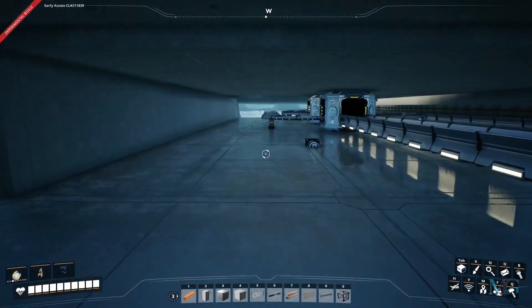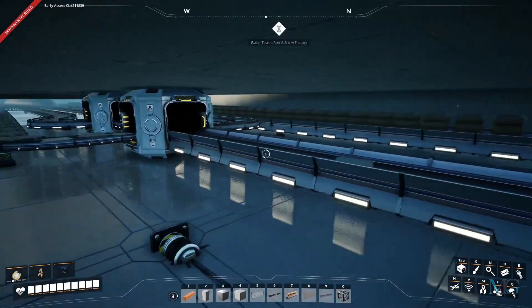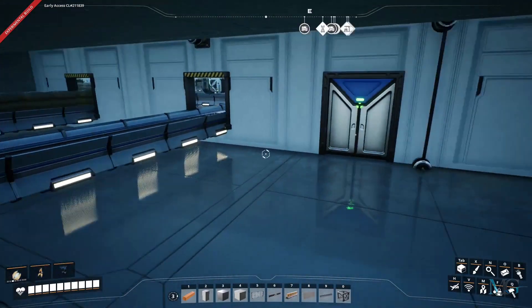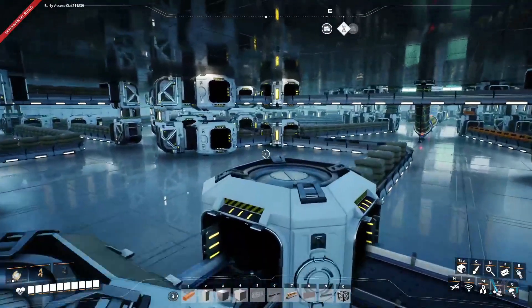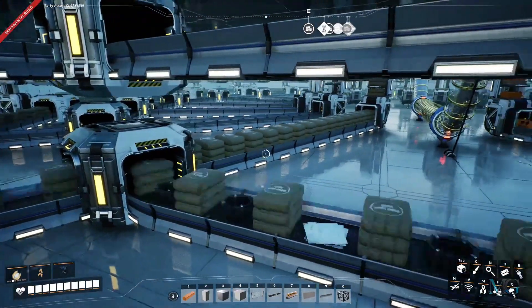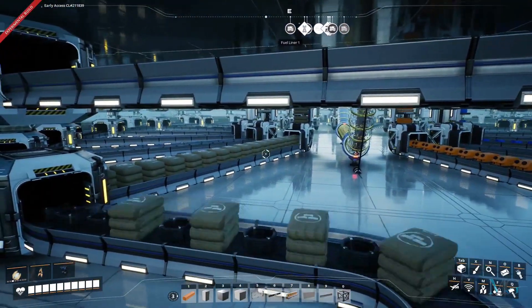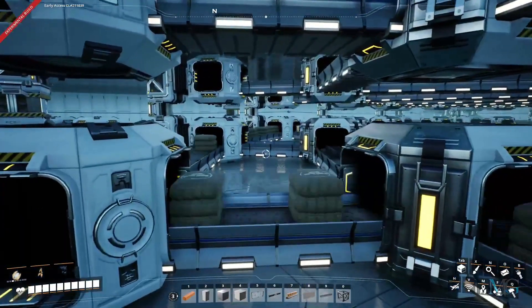The items are sent down from the train station on the gravity belts located underneath the road. They are then added to the main line going towards the sushi belt. The way the sushi belt works is that each smart splitter is designated with a different material — the first one being concrete. As you can see, the concrete is full in the main storage area.